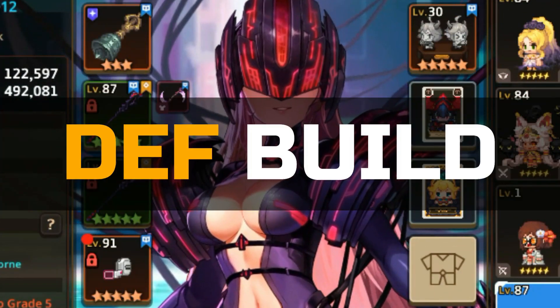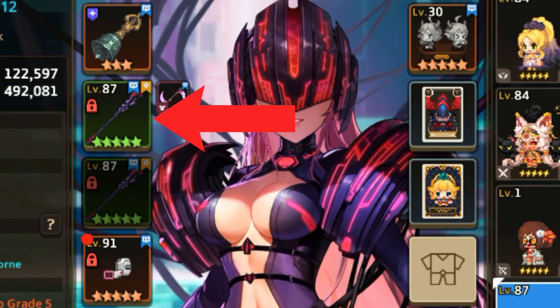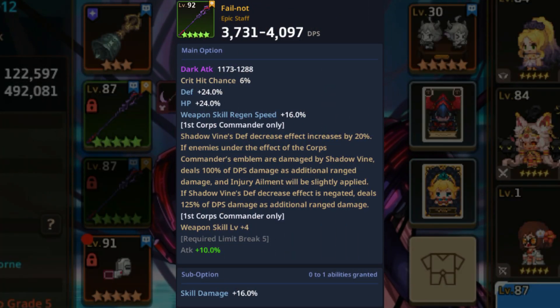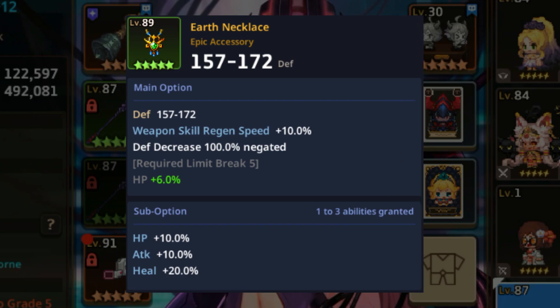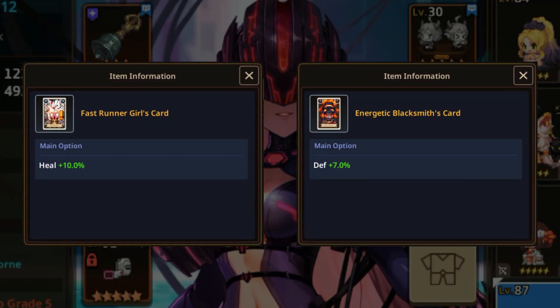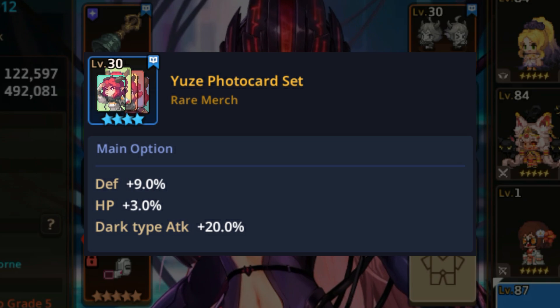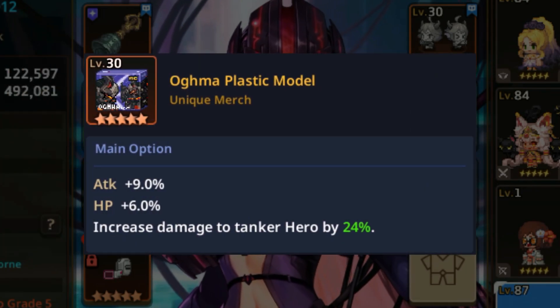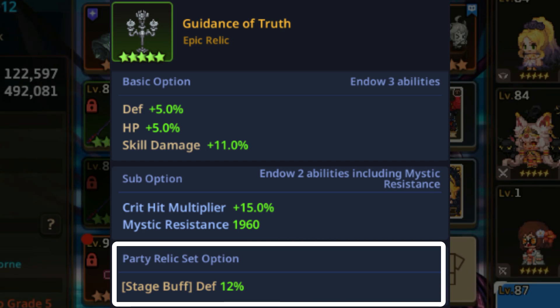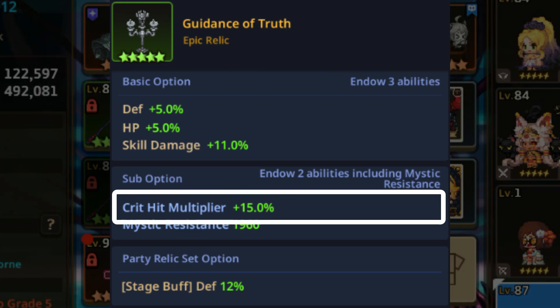Now let's go to the item builds. For the defensive build, you can use it on World Story, Arena, Colosseum, or any game mode that requires survivability. For weapons, use her exclusive weapon for its unique ability and optimal damage output. For accessories, use any high toughness accessory with good skill damage and skill regen speed options. For cards, use two defense or HP cards. For merch, use a photo card set and max its level for the HP and defense stats. For Colosseum, you can use Sample Statue of Bravery or Agnoplastic Model to deal more damage to the enemy tank. For relic, use Guidance of Truth for its defense party buff. Choose HP, defense, and skill damage for basic options, and enchant with crit hit multiplier for sub options. You can also enchant PVP damage if you plan to focus on PVP.